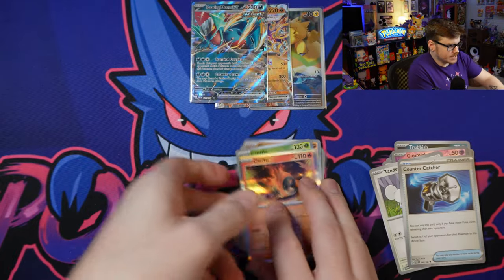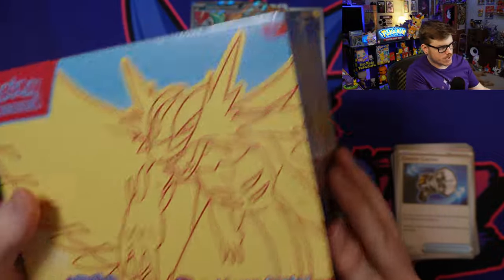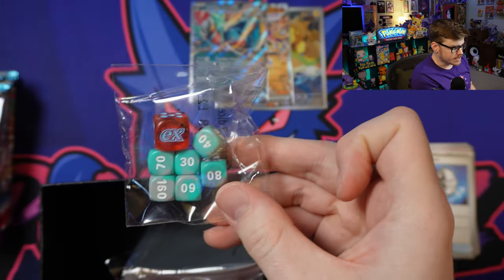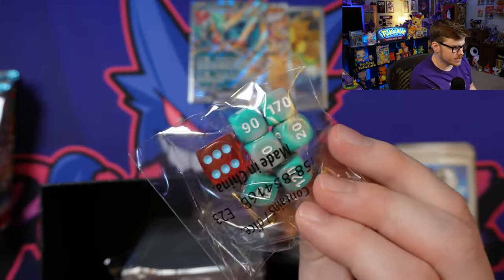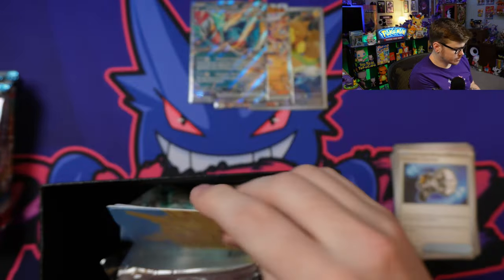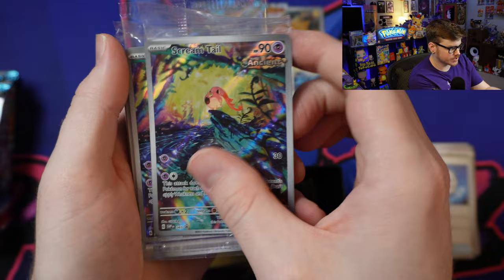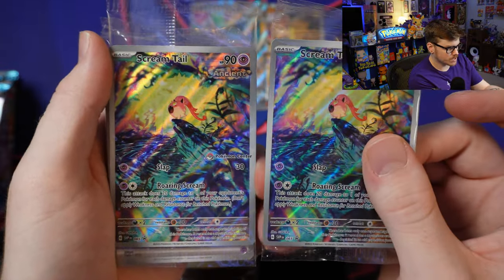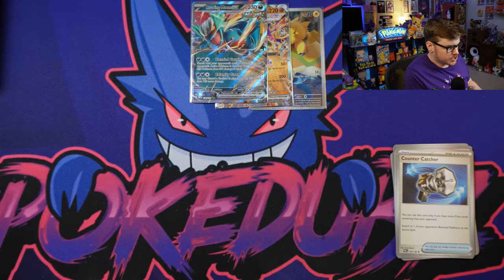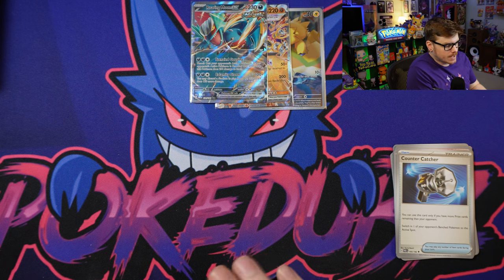Jumping into the next ETB - the Roaring Moon Pokemon Center exclusive. Same deal here - we've got the Roaring Moon sleeves, D6 and damage counters, this one with the D6 being red. We've got the Roaring Moon card dividers, which are super cool. And we've got the Screamtail promo, super sick with the Pokemon Center stamp as well. Then we've got our brick of energy and 11 packs. Still looking for Goldango - gonna need four of them.